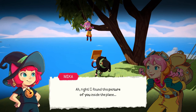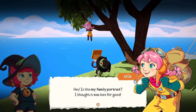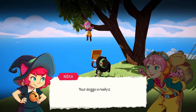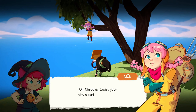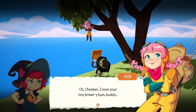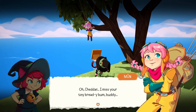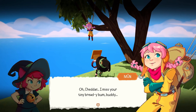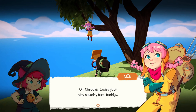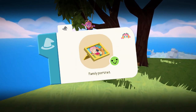'How'd you end up as a courier?' 'I thought I might need a break from my adventurous life but it turned out that kind of quiet life didn't work for me. I realized that the sense of danger and impulsiveness is what drives me - I even think I got distracted on purpose so I would crash the plane.' 'I found this picture of you inside the plane.' 'Hey, is that my family portrait? Your doggo is really cute!' Green stamp - done!